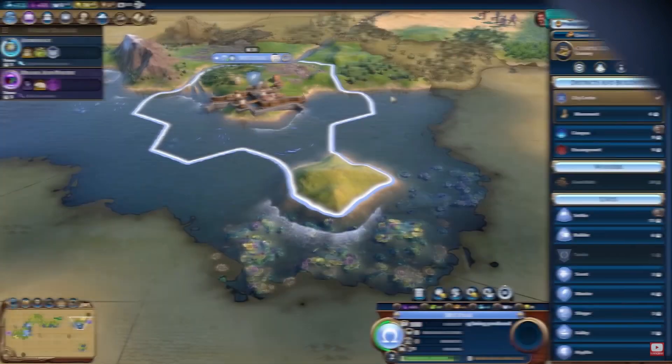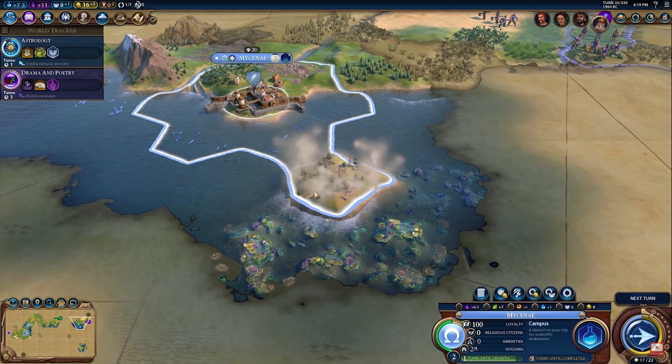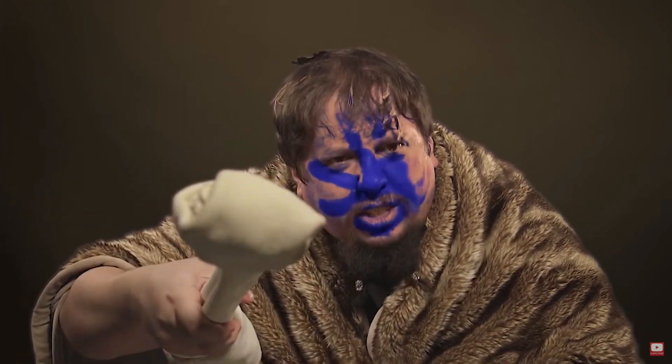There are also balance changes included. Some affect only Rise and Fall or Gathering Storm expansion content, but most changes are for all rule sets. Policy slots for certain governments have been shifted around to more accurately reflect how those governments would function in reality. Natural wonders have been rebalanced as well — for example, a campus adjacency bonus has been added to the Great Barrier Reef as a nod to the invaluable marine biology research performed there in real life. The Cliffs of Dover will now provide three gold, three culture, and two food.